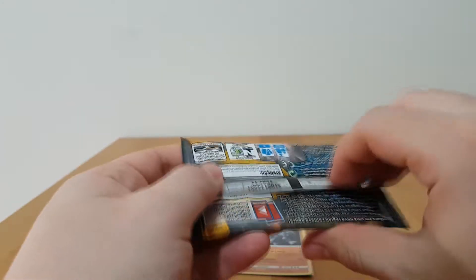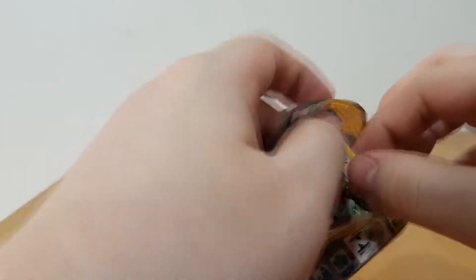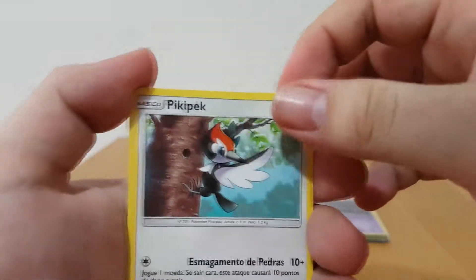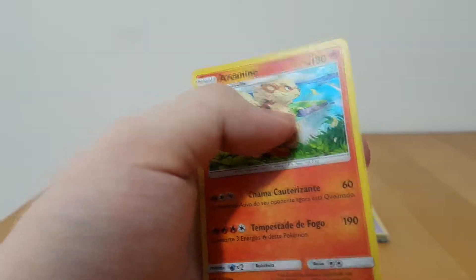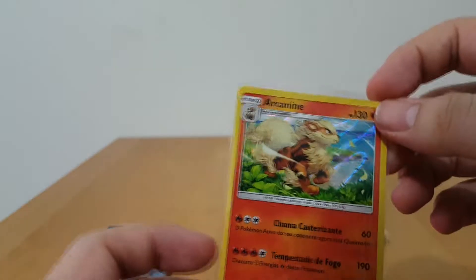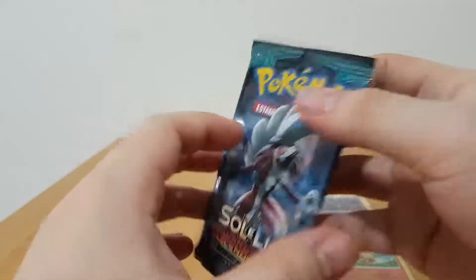Moving on to base set Sun and Moon, which is the one that we are closest to finishing. Detective Pikachu says we are missing only four cards, but it's mostly the ultra rare ones. From the normal sets, base set Sun and Moon is what we are closest to finishing. Piplup, Litten, Fero, Rare Candy, Arcanine is a rare, and behind we have a Plant Energy. Now we do have this Arcanine — it was one of the very first holo rares we pulled on this channel, and we also have a reverse holo of that Arcanine. But it's a holo rare, we'll take it.